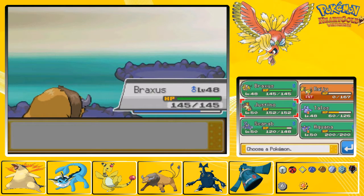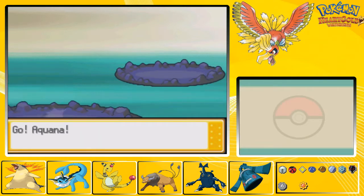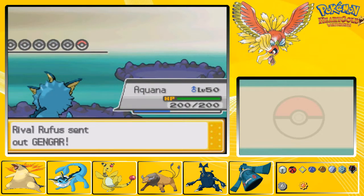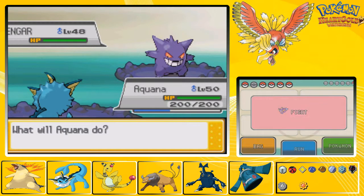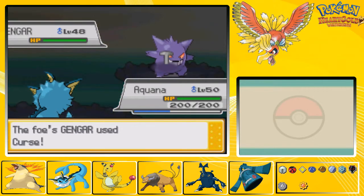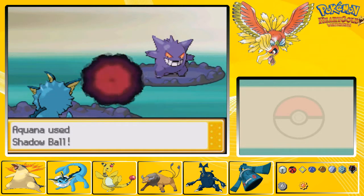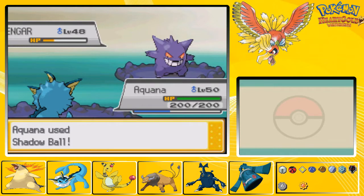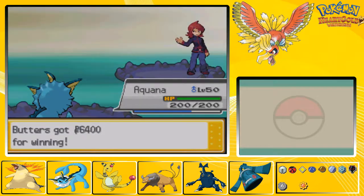And his last Pokemon is Gengar! Why not Aquana? We've faced one Gengar already - Karen had it. Let's just Shadow Ball the hell out of him. He will curse himself and make things a lot easier for me. Thank you very much - I love it. Time to KO you. Thank you for being stupid about this.